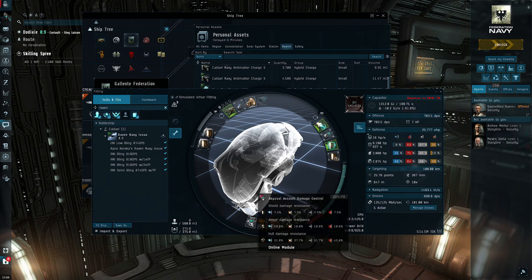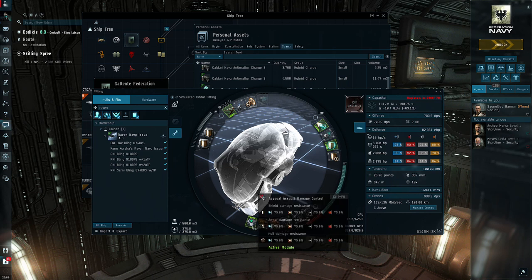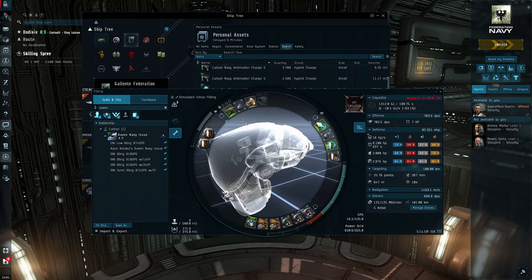When the ADC is off, the numbers are pretty low — about 25,000 EHP — but turn it on and look how much that number goes up. The bad thing about the ADC is it does have a cooldown. I basically blip it on and off — I'll usually turn it on about a minute into the mission once I see my shield chunking down about halfway, let my shield reps catch up, get into a good position. For most missions I'll only use it once, maybe twice.